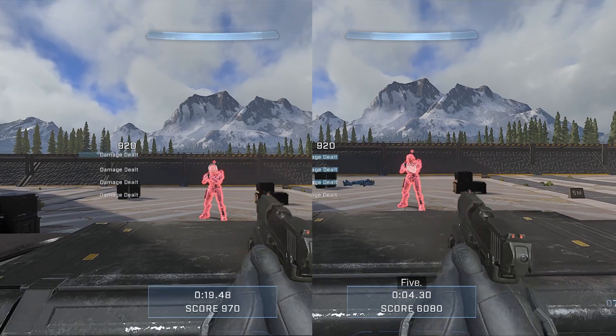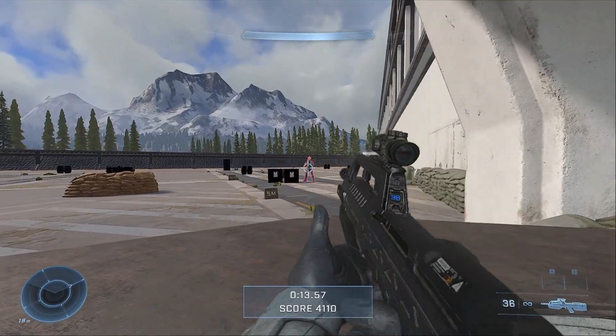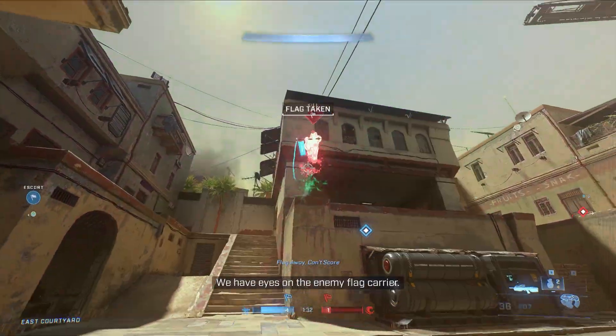Headshots only do extra damage if the shield is broken. This means you should aim for center of mass while they have their shields for easier shots, and then go for a headshot to quickly finish them off once the shields are finally broken.